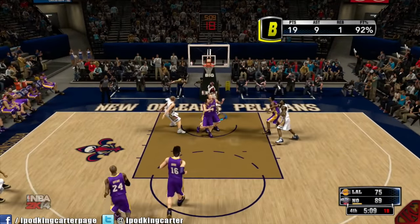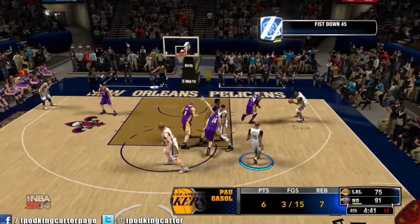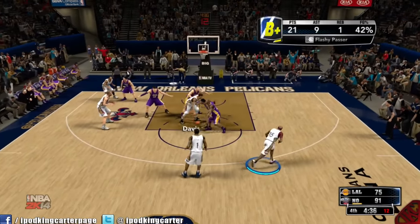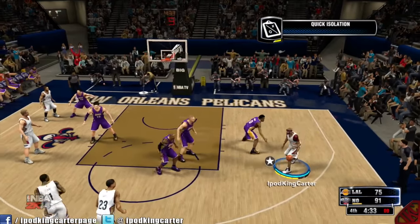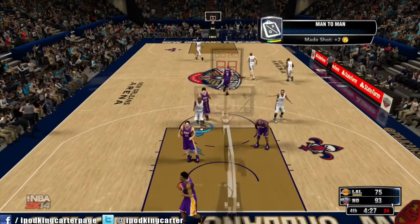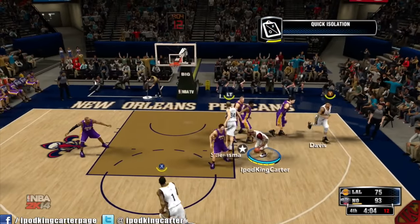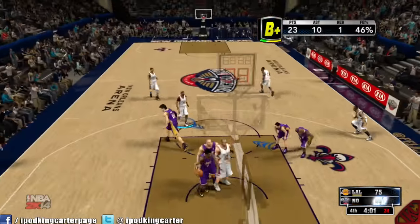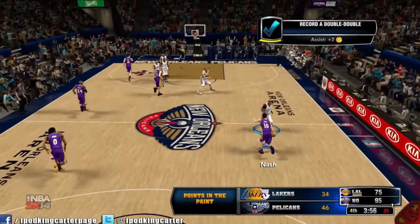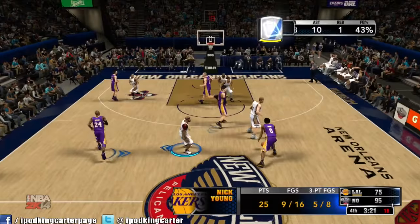I know you guys are probably like 'this is a short video, why are we in the fourth already?' Because our defense is crazy — the blocks and steals are real. The flashy passes and links are even better. Look how I got Steve Blake all the way in the paint. Rule number one: never run a full-court quick press on me. The finger roll is real, the finger roll gets the job done. You're thinking why don't I have posterizer — I don't need it, I got the flashy layups.